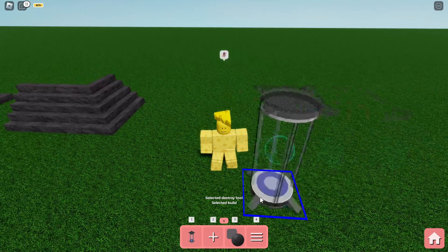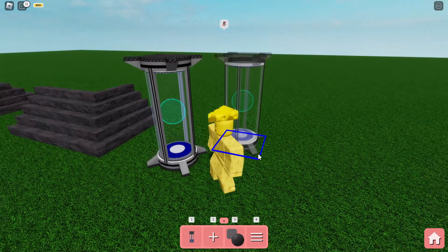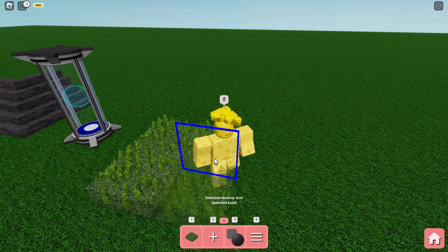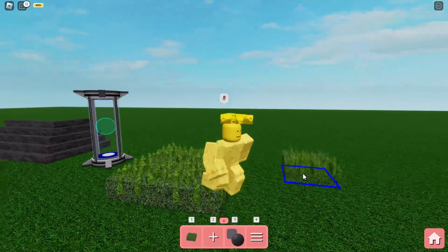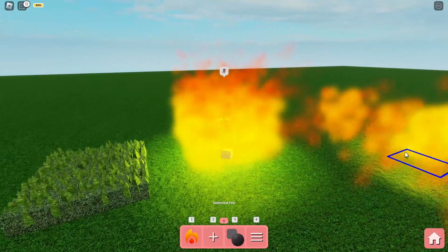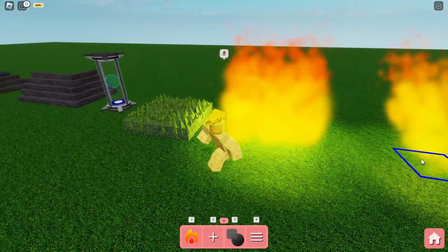Besides that, we now have the chamber decoration — not the Piggy trap, just a decoration, which is super cool. We also have the grass patch decoration, which we saw earlier as an event but is also available purely as a decoration. And now we have fire as a decoration too — this fire does not require the fire extinguisher, it is just decoration for your map, which is super amazing.